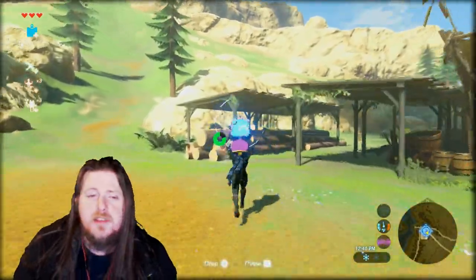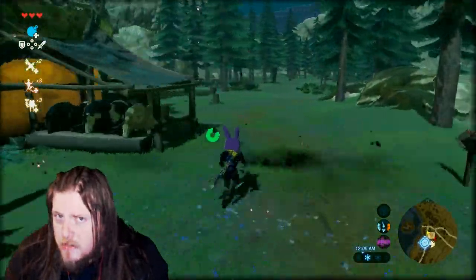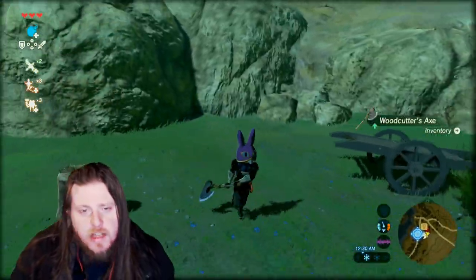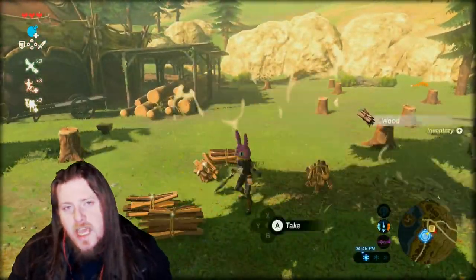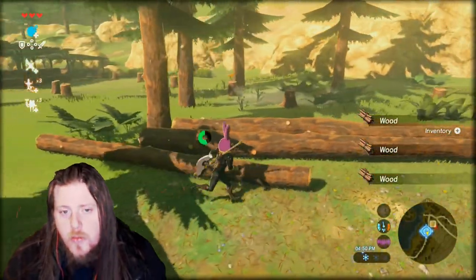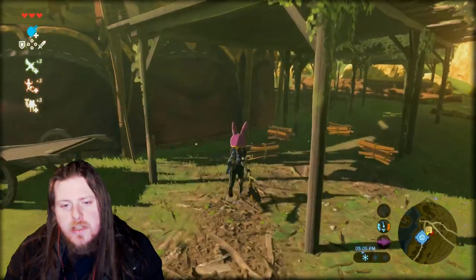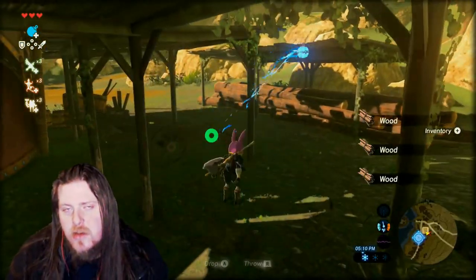If you don't want to use bombs, then the first time you come here or after a blood moon, you will have access to two woodcutter axes, which are actually far more effective at several of the cuttings. For example, it takes down all the downed logs in one hit, and if you can aim it just right, you can take them all down with one swift swipe. However, it is not recommended for the logs under the canopy, as it takes two swings per log — so for those, it's best to just use a bomb, as it'll still only take one.